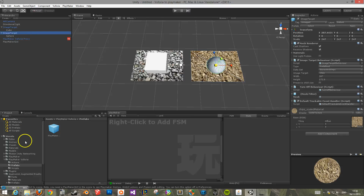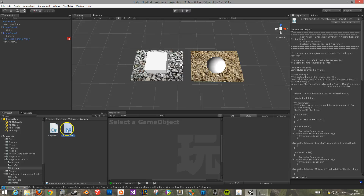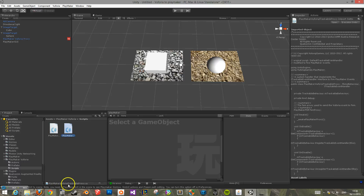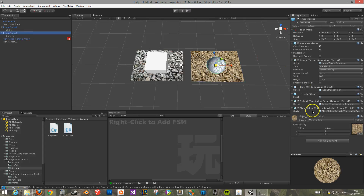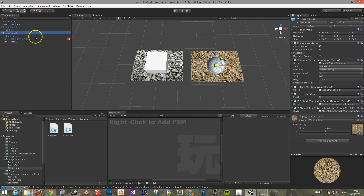Then on the image target, you need to drag in the trackable proxy script — that's the tracking lost and found script. You drag that onto the image target that you want to track. You do not have to alter or change it. It then goes ahead and talks to the script you drag on top of your image target, which allows your FSM to use tracking lost and found.